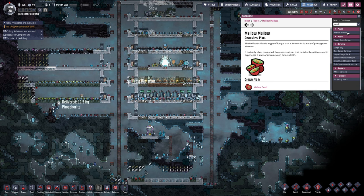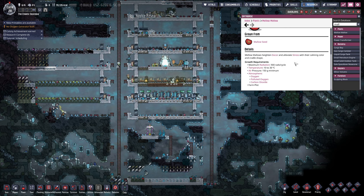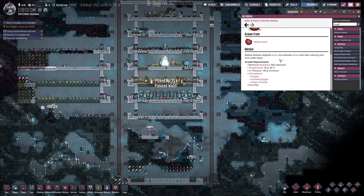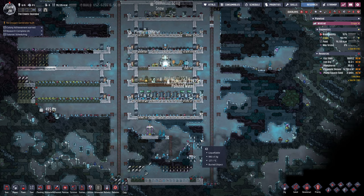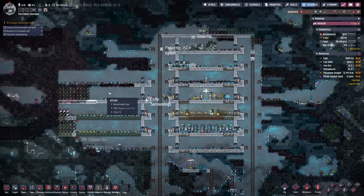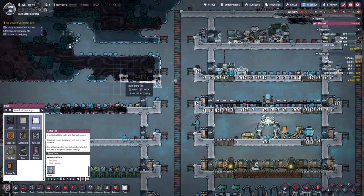Mallow seeds grow at 10 to 30 degrees. We're nowhere near that, so we're just gonna take the coal. Let's go ahead and build a couple of those.